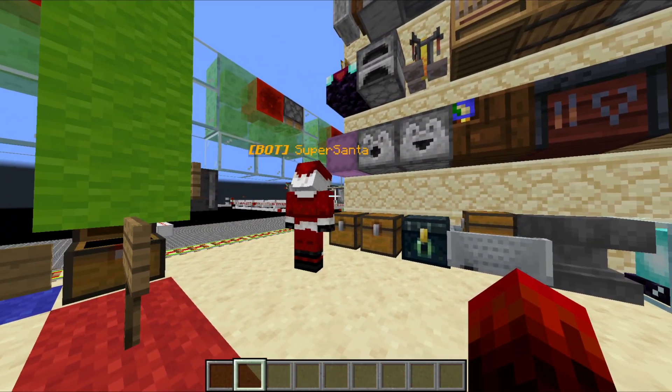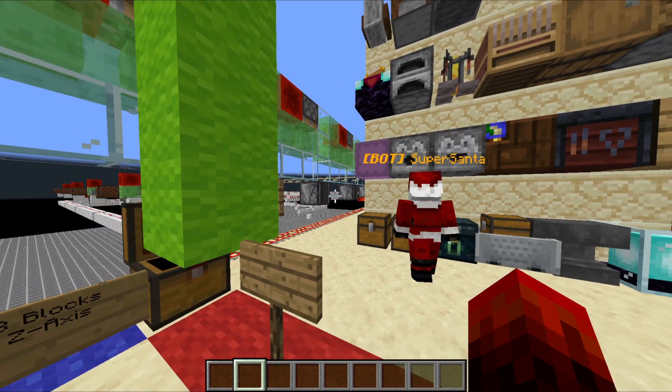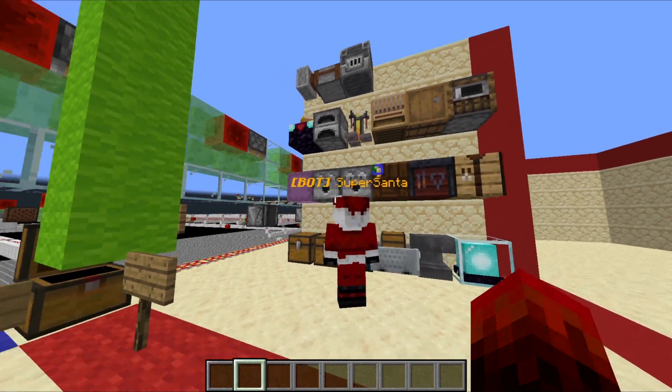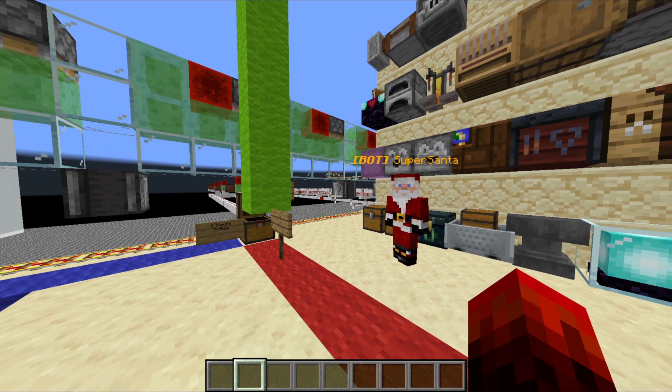So whenever I try and open a GUI, you can see that this chest updates the suppressor. And this works for any GUI. If I try and trade with a villager, if I try and open any of these. If I open my creative inventory, it does the same.